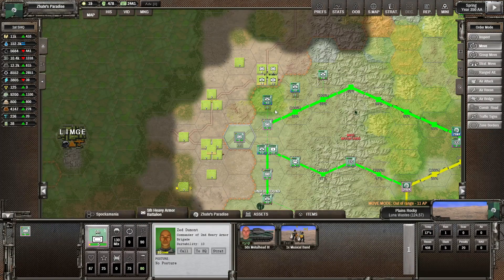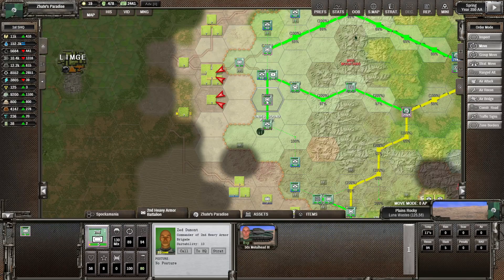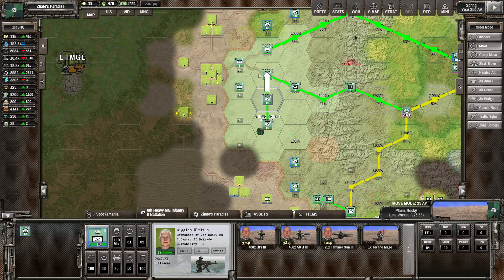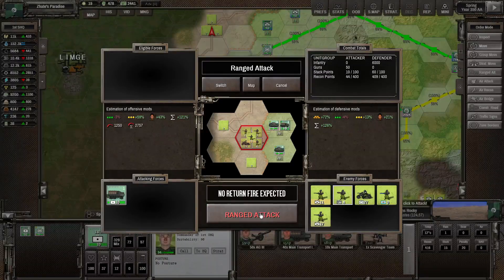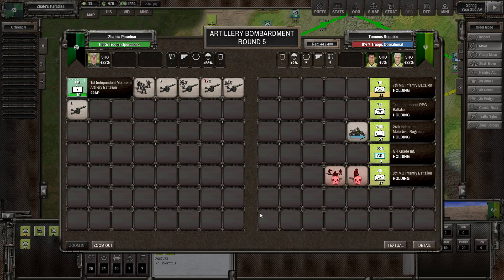All stuns - there we go. We're next to our airfield. We're not going to push in there yet. I'm going to do a range attack there - we've got a bit of intel on this at least. There we go, that's a bit of infantry. Nothing too bad though.